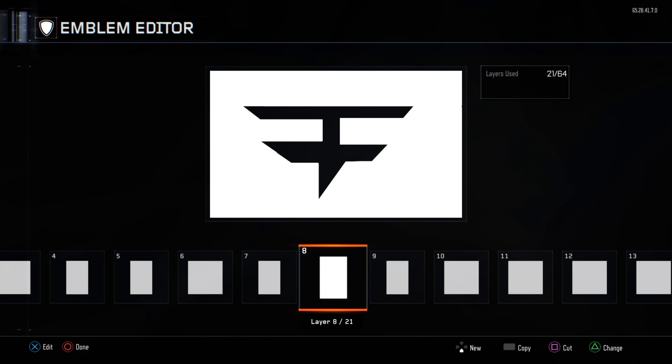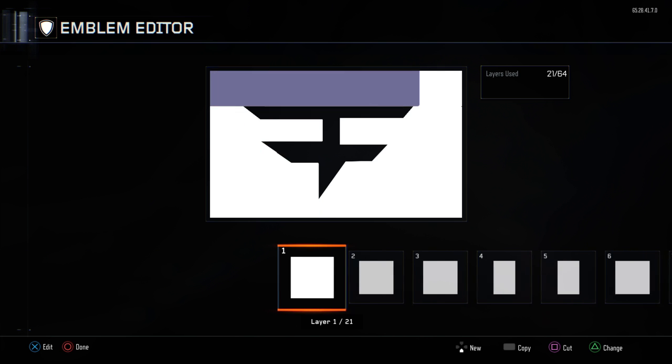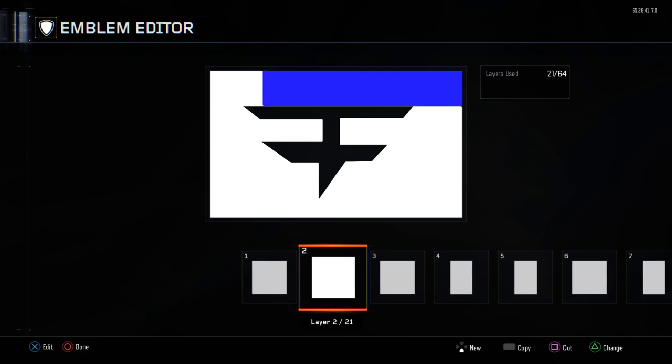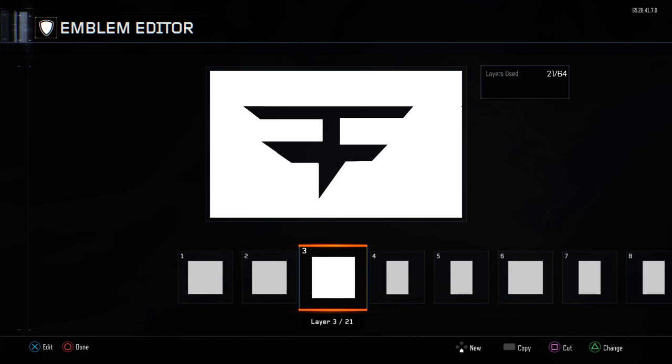Alright guys, what you have to do first — actually, let me just put some music while I explain this to make it more entertaining. Here you go, I hope you guys can hear it. Alright guys, so what you gotta do is just put a big line here, and then you gotta make two lines, and then you gotta make like a big square down here.